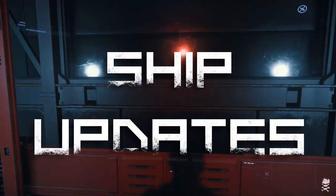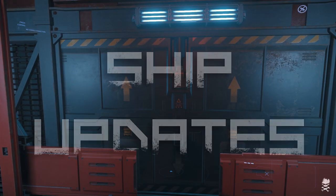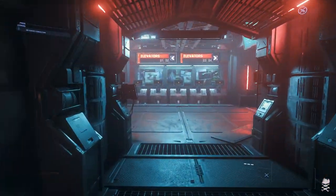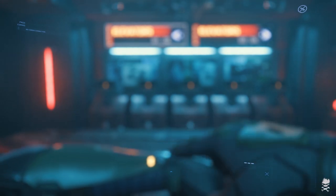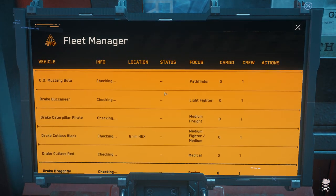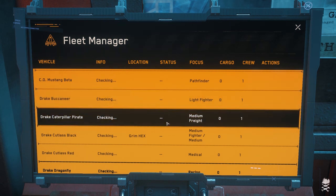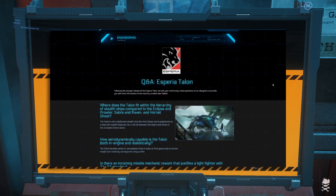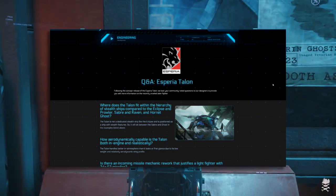Hey everybody, this is Minion Soldier and this is Ship Updates. We've got a Q&A for the Talon and the Shrike, the new Tavaran Light Fighters. A lot of questions out there about how these ships are going to work. CIG has provided some answers, so like we used to do with the Q&As, we're going through them and commenting on it. So without further ado, let's begin the Q&A for the Asperia Talon.